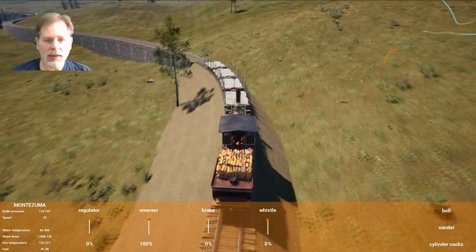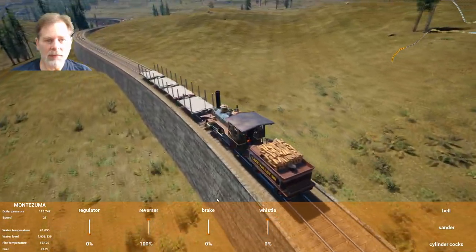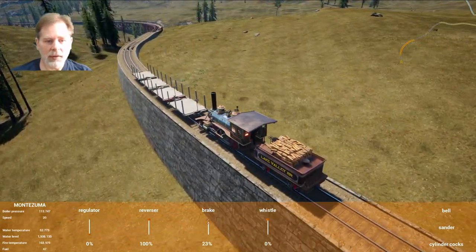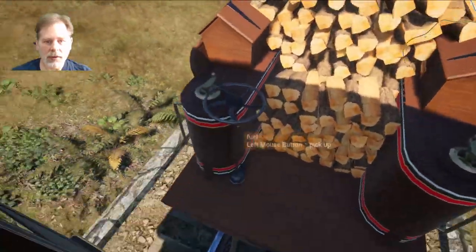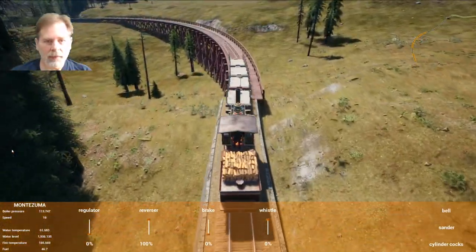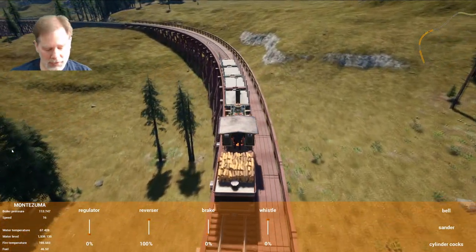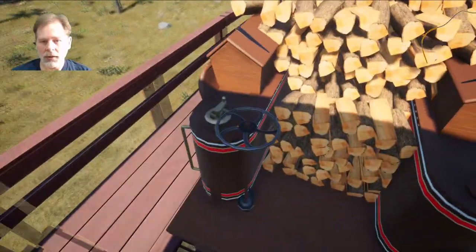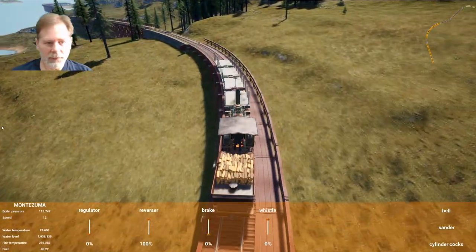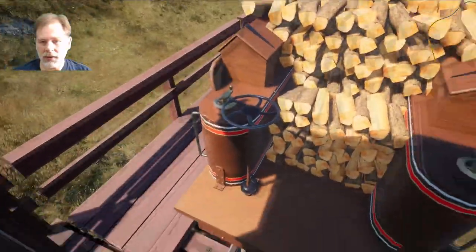Yeah I guess we are going to have to kind of babysit it down the hill. That's too bad. I wonder if I can set one of the brakes on one of these. Let's go like this — what if we set that brake at 100%? Let's see what this will regulate it to. Okay, 16 — yeah it's too much. The hopper is too much brake. What about the cars?